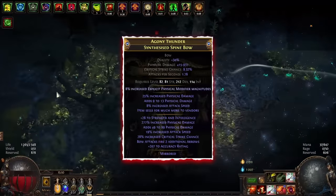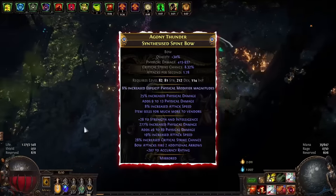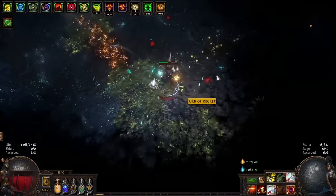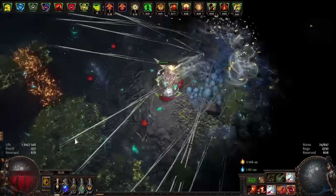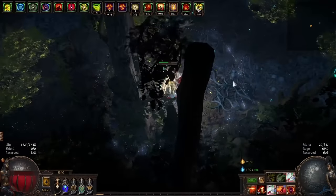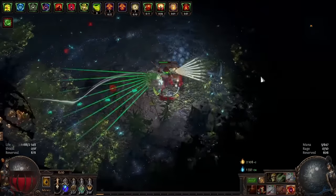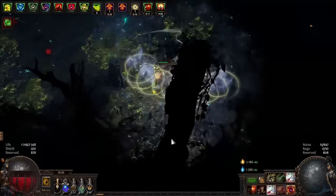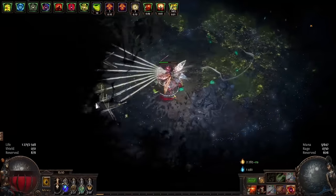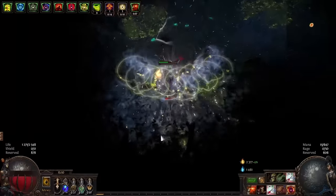Currently I'm using a mirrored bow with 1200 physical DPS made by C. Kaiba — there is no fee on it, so you only need a mirror to make a copy. Before this I used a bow with 650 physical DPS and two additional arrows. I believe this is the minimum damage threshold to successfully clear T16 maps.